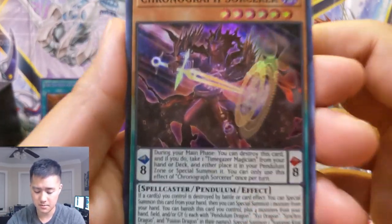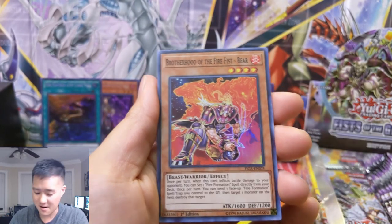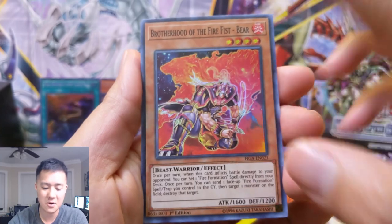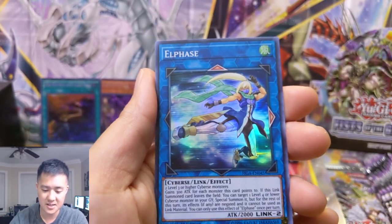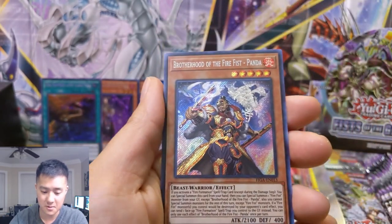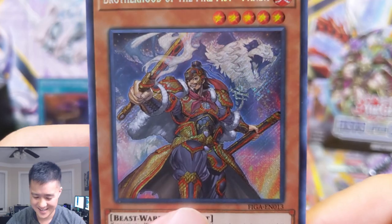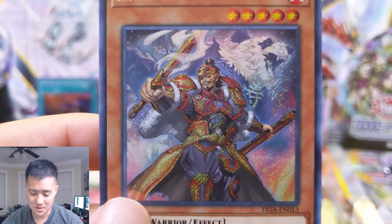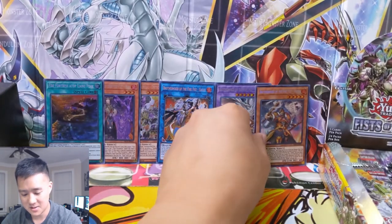Chronograph Sorcerer - I do like that one too. Fire Fist Bear. I did purchase some ulties of this and I thought with this set coming out it would raise the price. Based on the Fire Fizzes, I'm not doing great - it doesn't seem like that. Ooh, the Panda! Nice, that was one I wanted. Very cool. The only thing is there's a lot going on in this art - it's not bad, but I feel like it's not super epic.